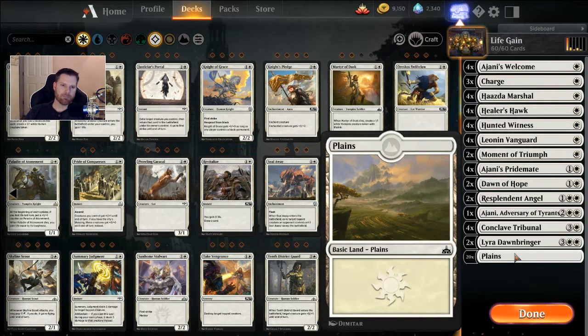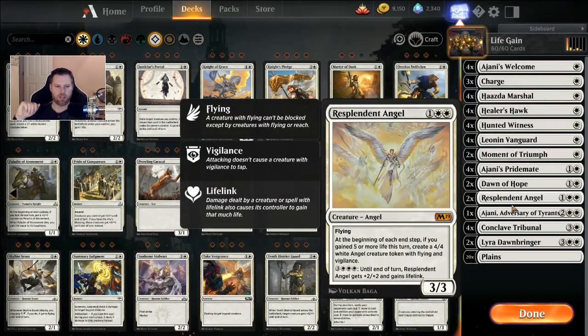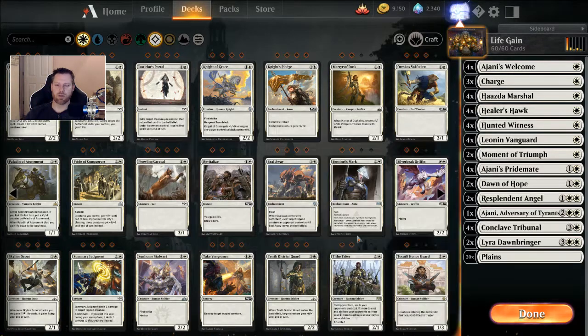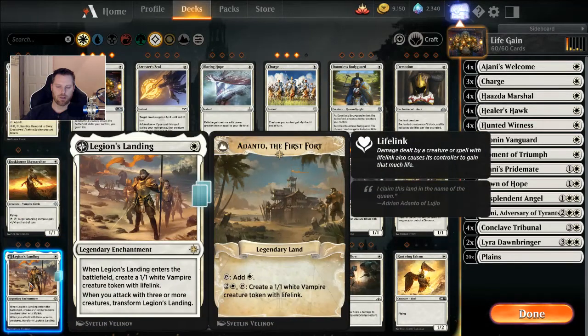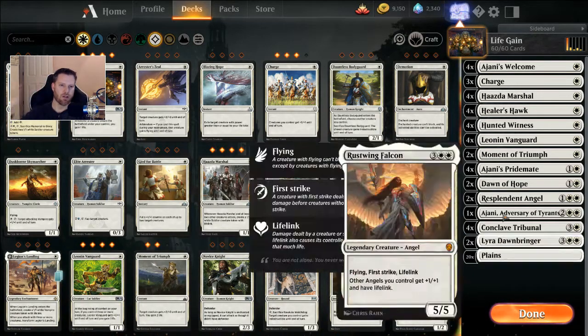And then 20 Plains. Even though there's like a five, a four, and a three casting, 20 is enough because Conclave Tribunal is a convoke anyway. Legion's Landing comes in handy too because if you can flip it, it becomes a land. I spent all those wild cards on Legion's Landing, so I may as well play it, but I'm on the fence with it — it is just a token, and Ajani doesn't bring it back.